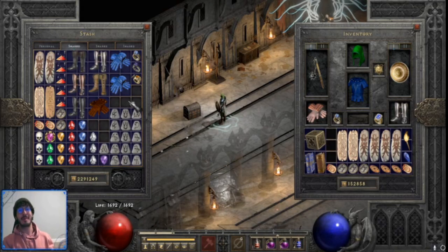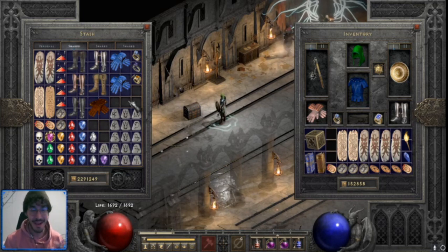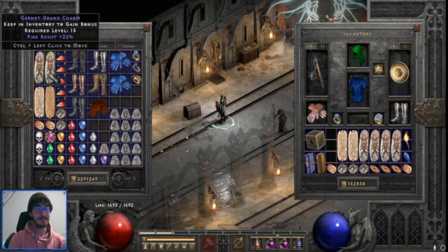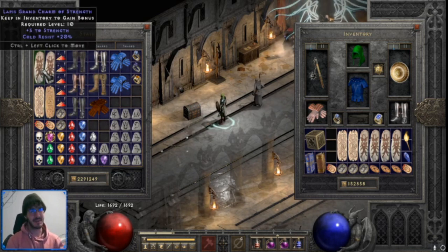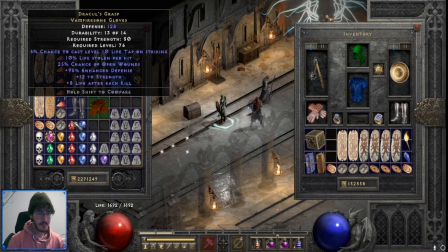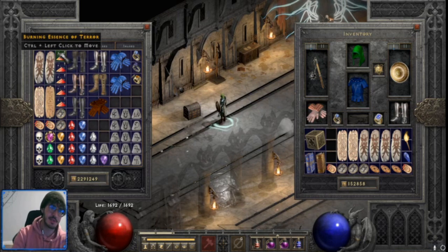For the sake of time and repetition, we're going to skip the other 32 chaos runs. We did exactly 100 — they all look the same, I assure you. So I'm just going to get right into the loot. We got some good resistance charms here — this one's nice and standout because it's plus five strength and low level. I'm not at the point yet where I can do full skillers.